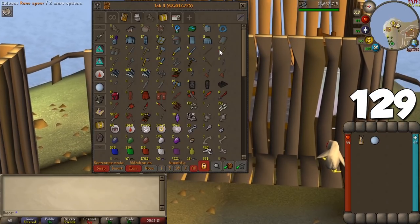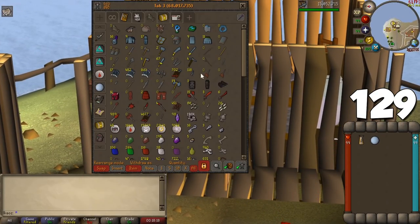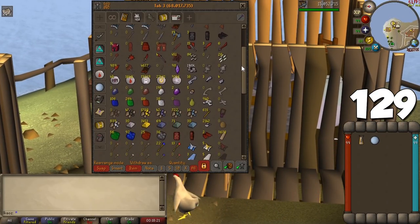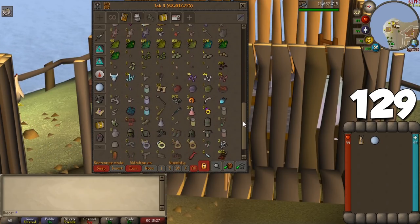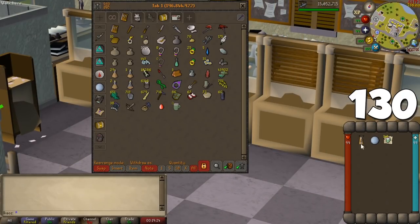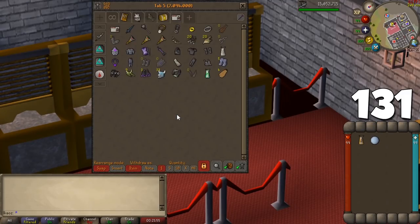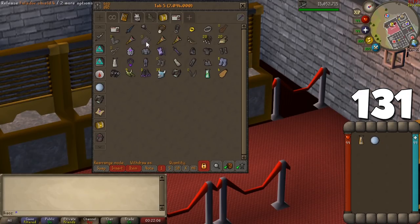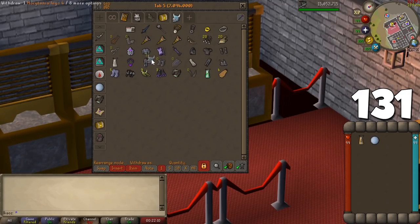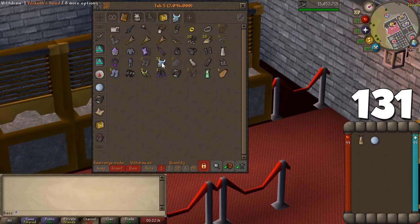I recommend having a bank tab exclusively dedicated to slayer loot — whenever you finish a task, bank everything, grab your resources, and get to your next destination without making a mess. There's an option called placeholders which saves a spot for items you want without having them in the bank — useful to keep a clean and organized bank so your items don't move around. Also in the bank interface, if you click on the insert option, moving an item to a certain spot will move all other items forward instead of swapping their locations.